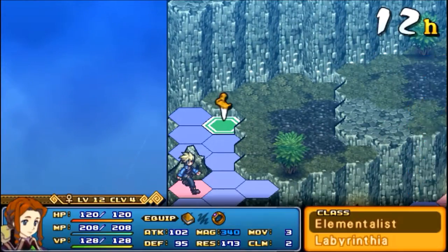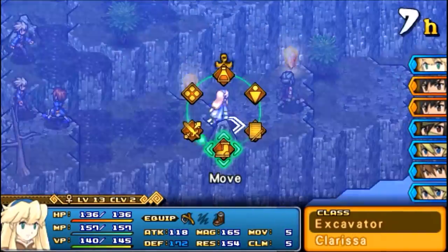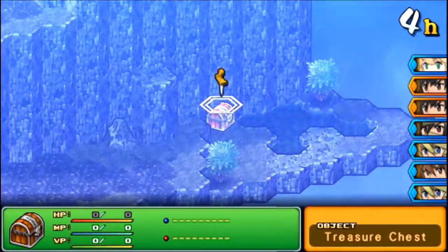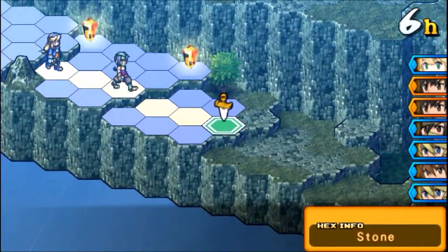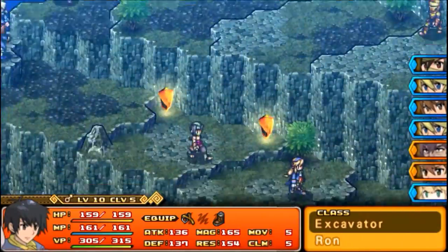Let's get Labyrinthia going over there. Labyrinthia is going to be our main damage dealer here. Clarissa's job is to go all the way over here and then all the way over here to get this treasure chest. That's why I'm having her move, and you want to make sure that you don't kill the guys before Labyrinthia gets that treasure chest.